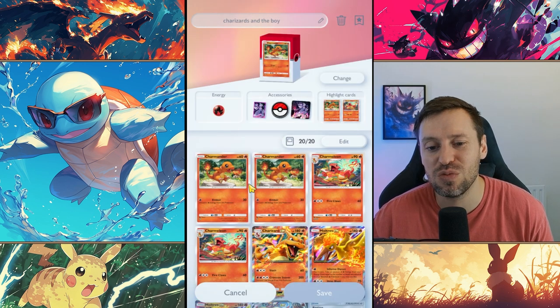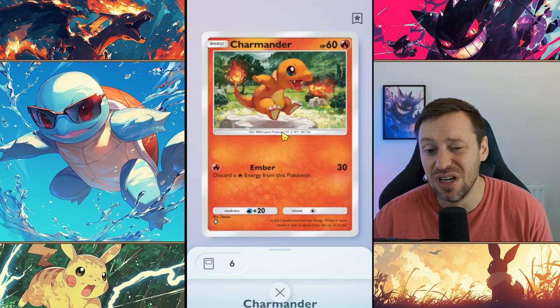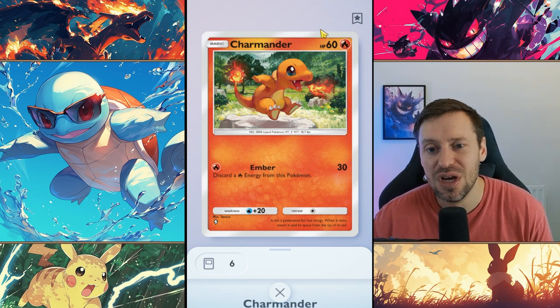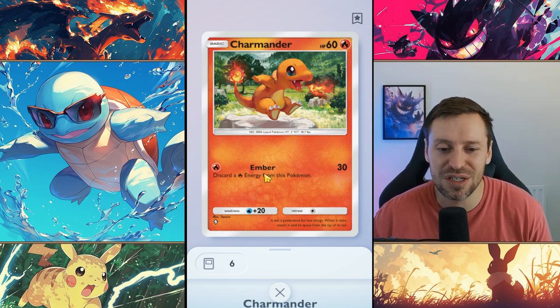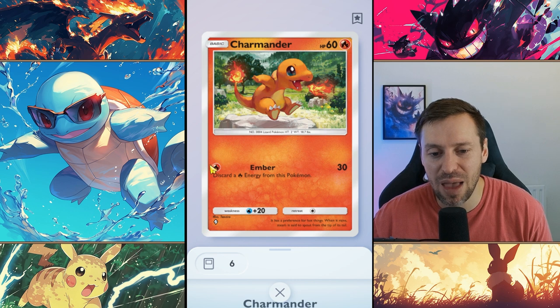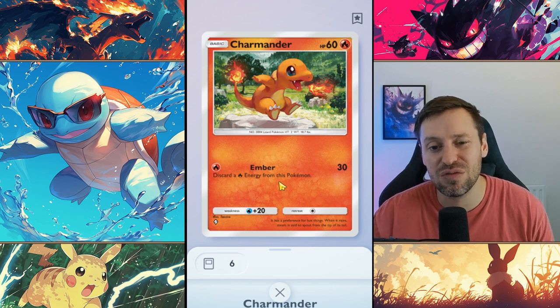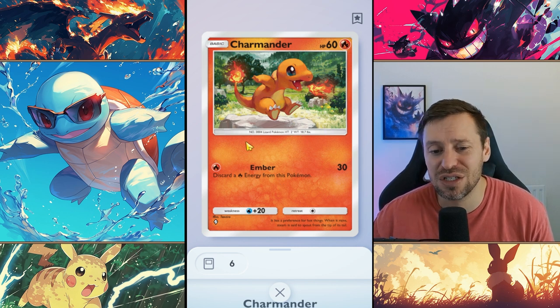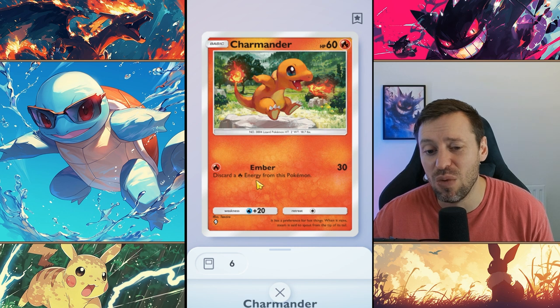One of the biggest weaknesses with the deck is Charmander — I think Charmander is probably the worst basic in the game. 60 HP is pretty standard, and Ember does 30 damage which is solid, but the problem is it discards one fire energy. If we're doing that, it's going to really slow down our progression to get Charizard into max damage mode, and that sucks. I wish they would take that away.